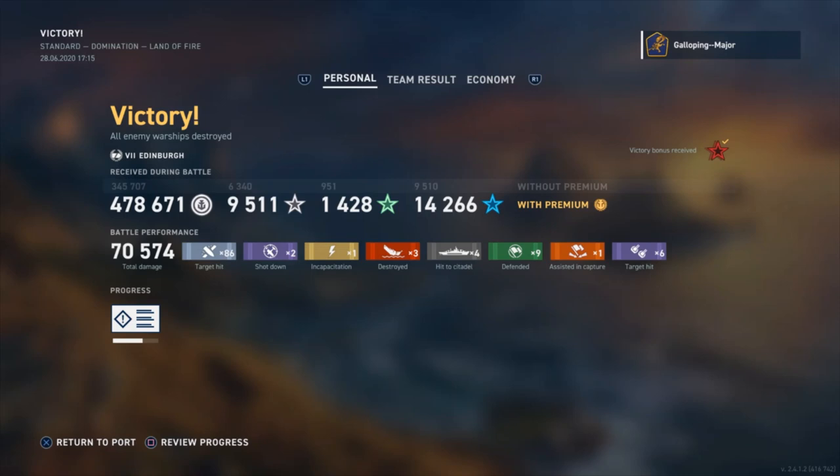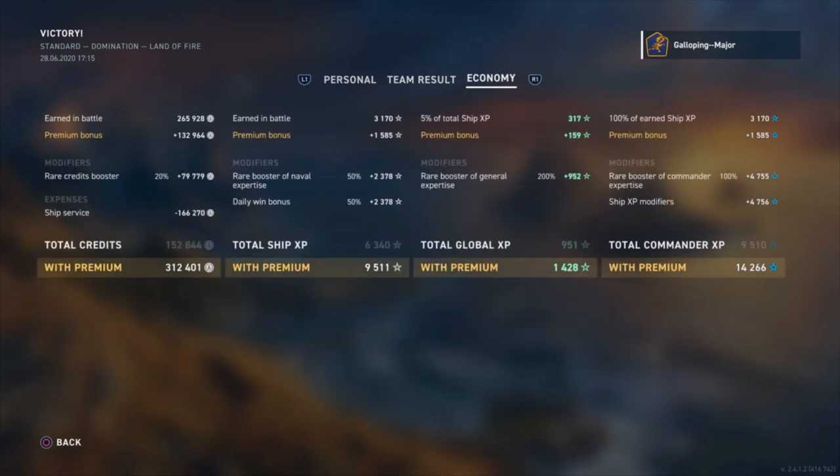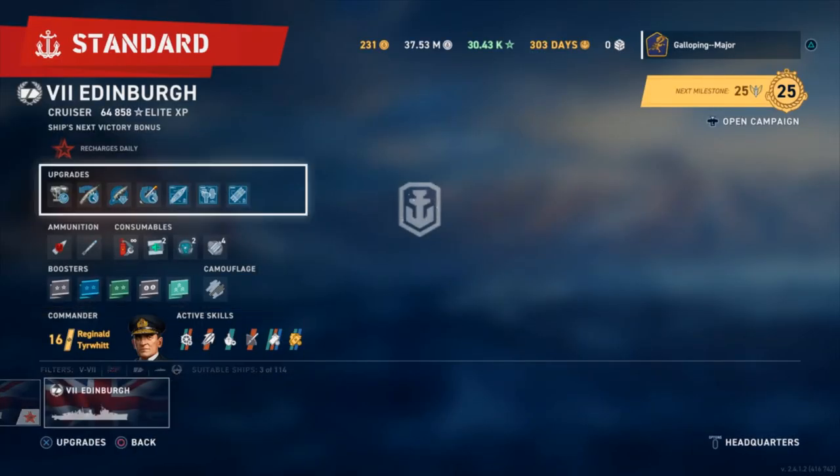70,000 damage — nothing special really. 86 hits on target. No medals. Came top of the team with 500 more experience earned than the next player. So that just showcases what you can do with Tye Whip on a cruiser — how you can chain off all your smoke screens in a consistent manner to almost remain undetected and not feel forced away from a position that you've been able to secure.